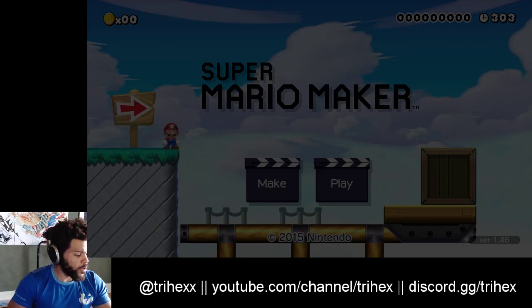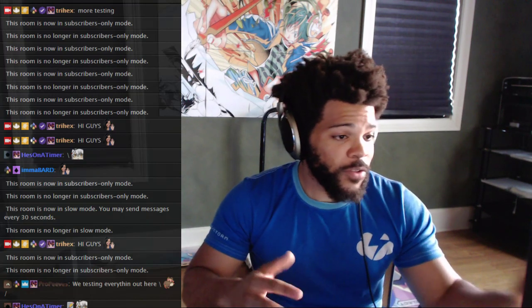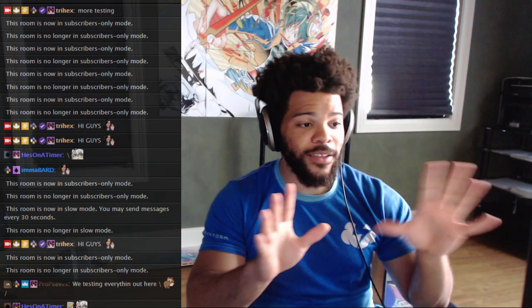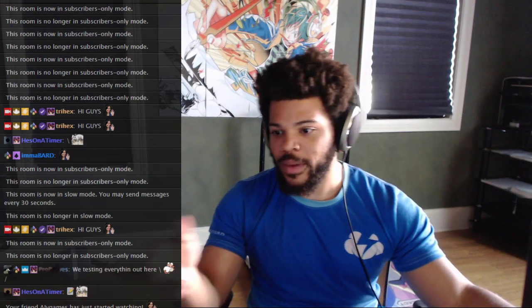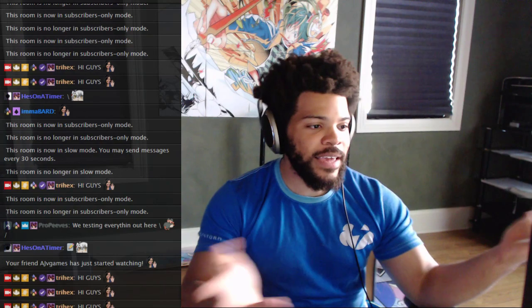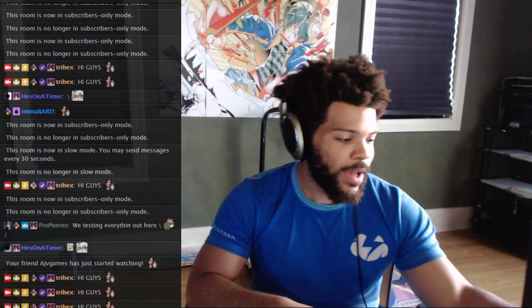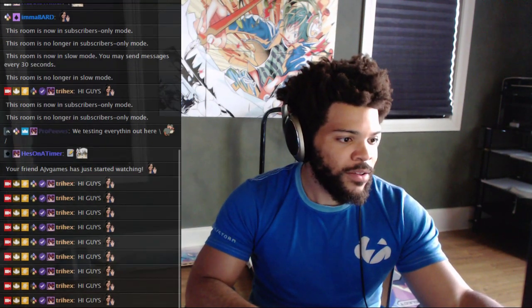Another thing that I think is really awesome is I can come back to the main webcam, and there are a couple things I can do that I find pretty impressive. It's day one for me, so I haven't tried everything yet, but I can spam any pre-configured statement in chat. So when I want to hop in and say hey guys, I can do that no problem. I can put chat on slow mode.